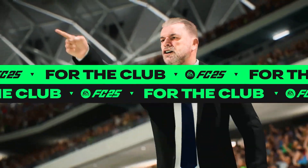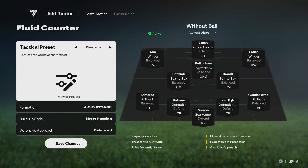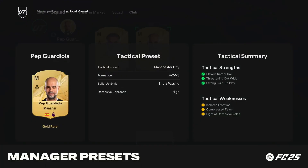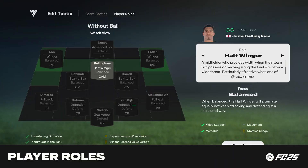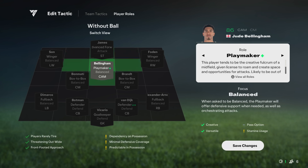FC IQ is completely overhauling tactics in Ultimate Team, giving you more control over how your team behaves on and off the ball. Manager items will now feature tactical presets that make it easier than ever to emulate your favorite manager's tactical setup based on their real-life style of play. And with the addition of player roles, there's even more opportunity to customize your players, unlocking new levels of tactical depth and strategy.